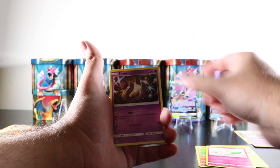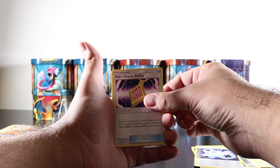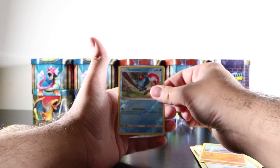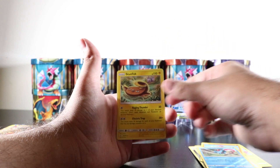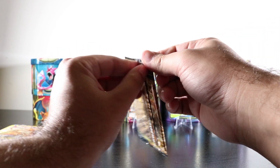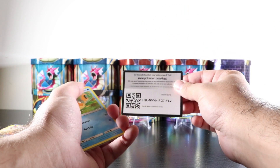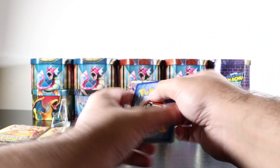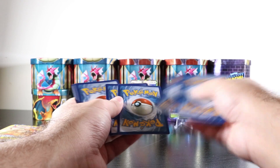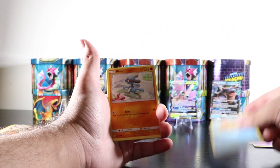We got energy, Triple Acceleration Energy, a Fairy Charm Ability, a Tyrogue, a Tentacool reverse holo, and the final card is a Stonjourner non-holo rare. I also received a package — I bought two Shining Legends Elite Trainer Boxes for a really good price. What I like about the Shining Legends Elite Trainer Boxes is they come with 10 packs each, so two boxes gives us 20 packs to open. Stay tuned for that video!